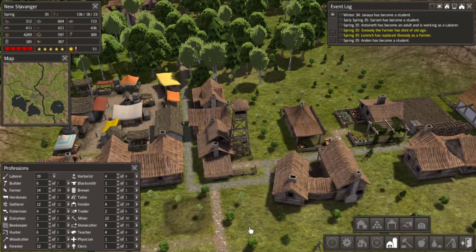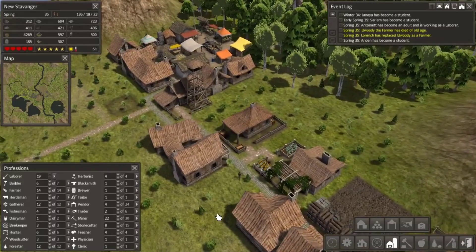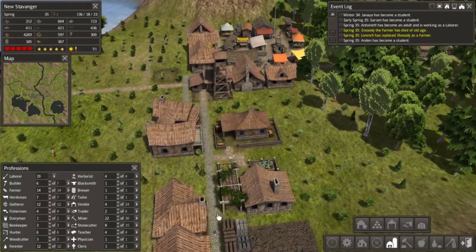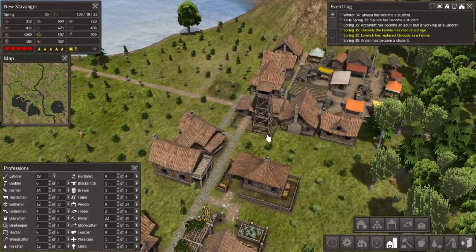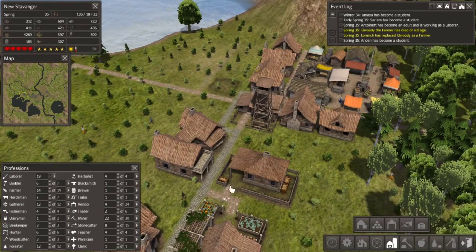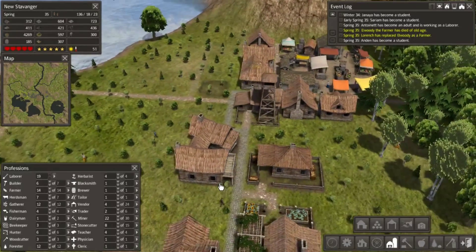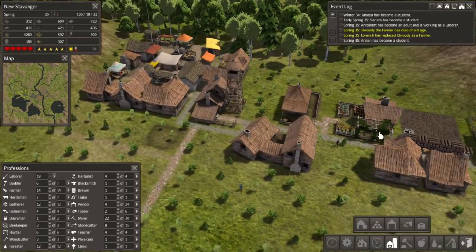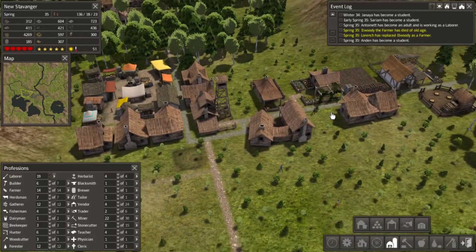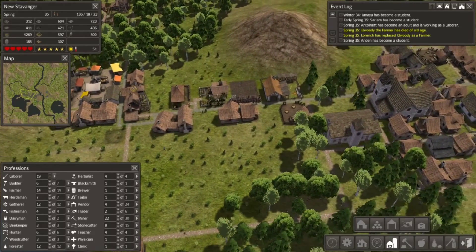Did I demolish a house at the same time? I didn't mean to do that — I didn't mean to take those houses out. Oops. I should really get a different angle on all this. I told you I was really confused by this building — it just didn't make any sense to me. This is the first one I put down. This worked out kind of nice here — I got a little bit of a path to both places here, but I didn't know what I was doing there either.